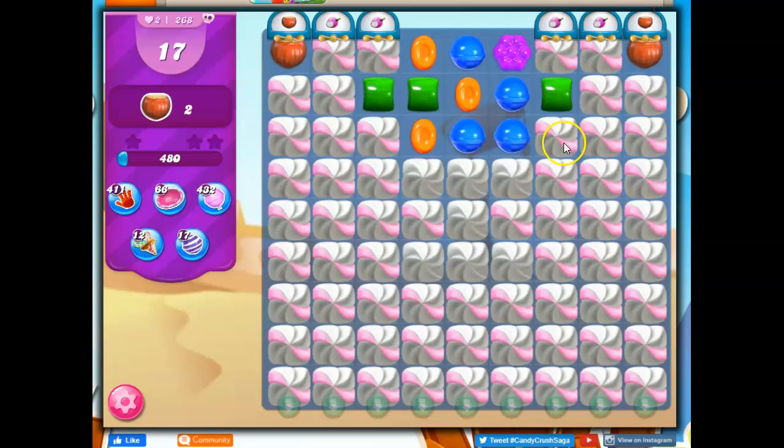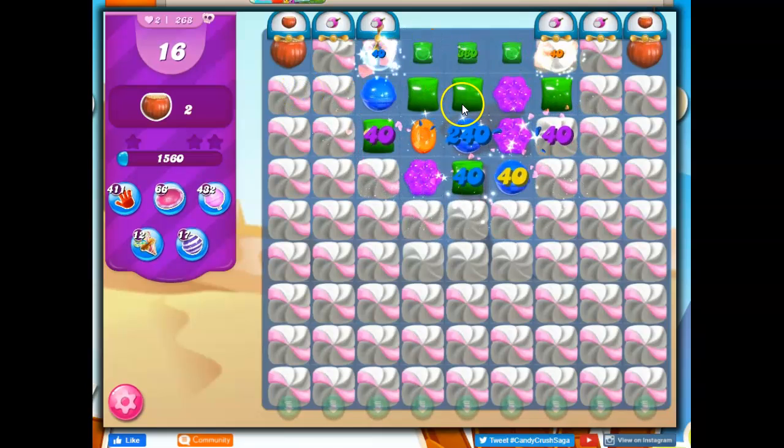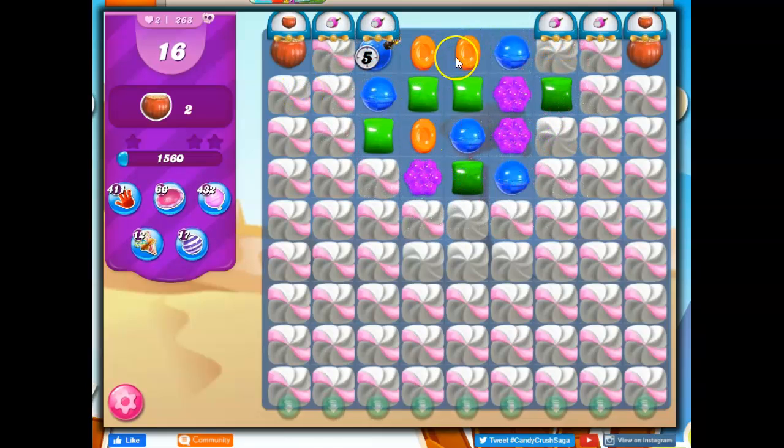Should I do the blue over here, which would take these out, or should I do the orange over here, which would take these out? This is a personal preference for me. I tend to get stuck on the left-hand side more than I do on the right-hand side — I naturally think it's because I'm an avid reader, and so my brain goes left to right, making it easier to reach this area. Plus, I only have three orange on the board but I have four blue. Four blue means I have a slightly better chance of making a special once I get more things open here, or even just a match to make a cascade. So I'm going to take out the orange.